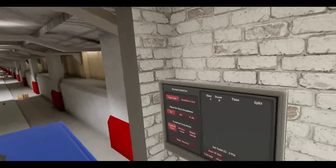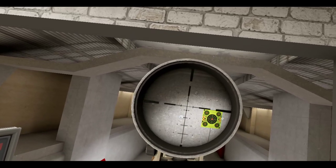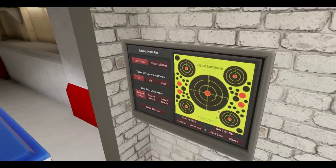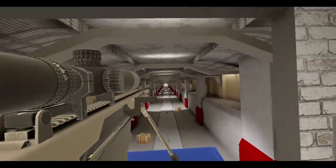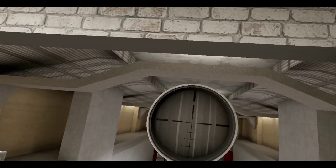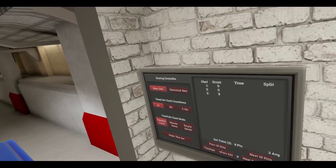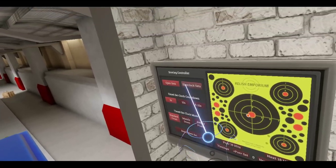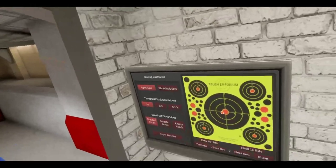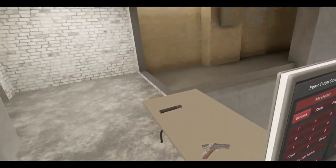Let's amplify the magnification and see if we can hit the target. I need to aim a little higher. Where is the target? There you are - aim a little higher. There we go - that's a nine, close to the bullseye which is a 10. So you can see the new target system is here, and if we go downstairs there's stuff down there as well.